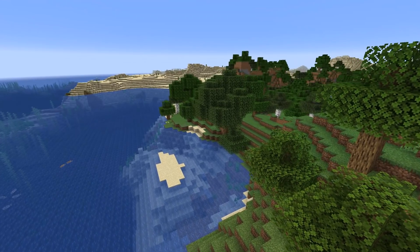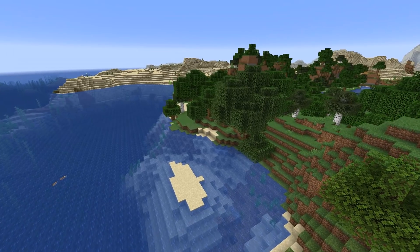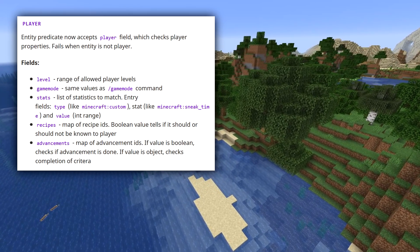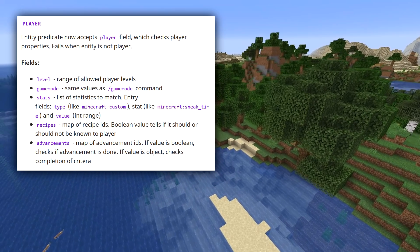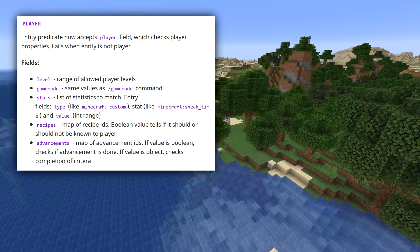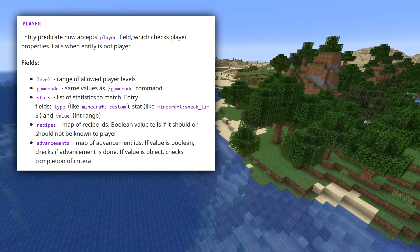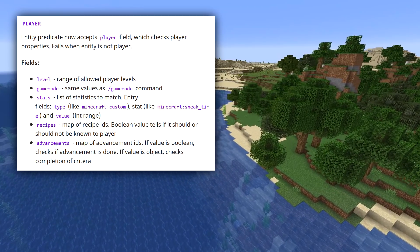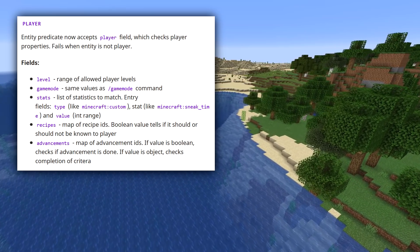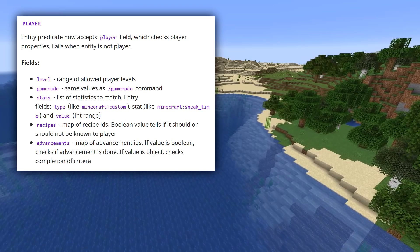Loot table predicates can now be defined in separate files, and there's a new condition called reference to look up those externally defined predicates. Entity predicates now accept a player field which checks player properties and fails when the entity is not a player. The properties you can check are: level for a range of allowed player levels, game mode taking the same values as the slash gamemode command, and stats, which carries a list of statistics to match. The entry fields are type, stat, and value as an integer range. You can also match recipes — a map of recipe IDs to booleans — specifying whether each recipe should or should not be unlocked.